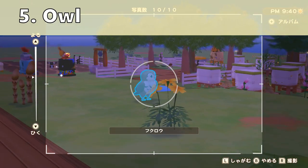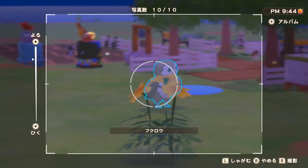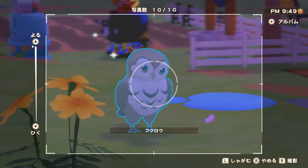Next we have the owl and this one will spawn in area 2 and 3 of your farm. I find that this one is sometimes quite hard to find as it is really small and it gets scared very easily. So if you go out on your farm at night, make sure you listen to the sound and when it's nearby you should be able to hear it quite well.